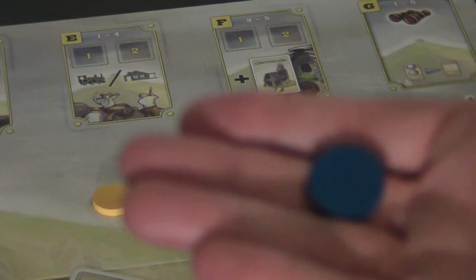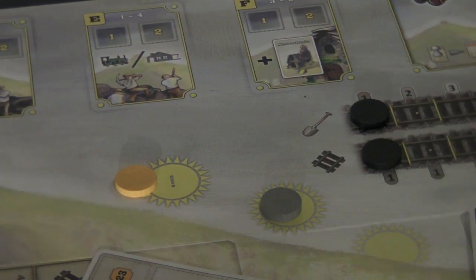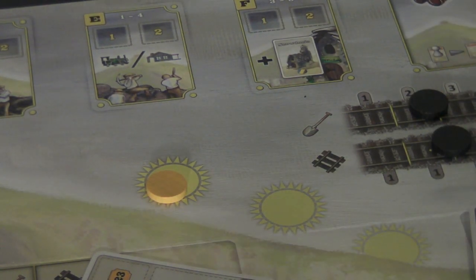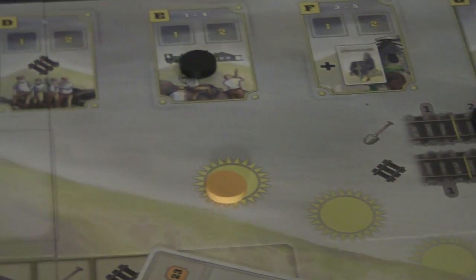When a rain token is on the first weather marker it moves the work rate track down by one. A sun marker moves it up by one. A fog token — the gray one — blocks both the build action and the excavate action for that turn, indicated by placing a black marker on those spots.